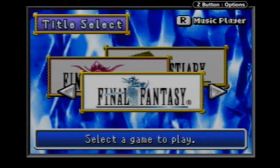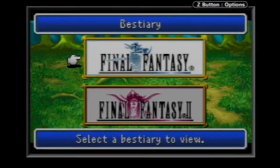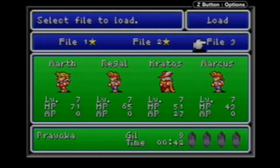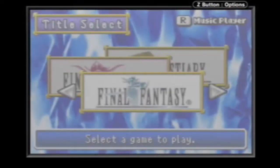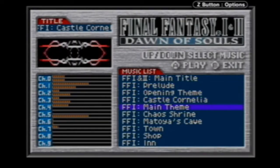Quick overview: the Dawn of Souls Game Boy Advance game does come with Final Fantasy 1, Final Fantasy 2, and the bestiary, which you can look at all the monsters in each game that you've seen. I've gone through and collected all of the characters. You pick your file and it shows you all the monsters that you've seen. Also, after you've beaten both games or something, you unlock the music player, so you can just sit here and listen to music if you really want to.